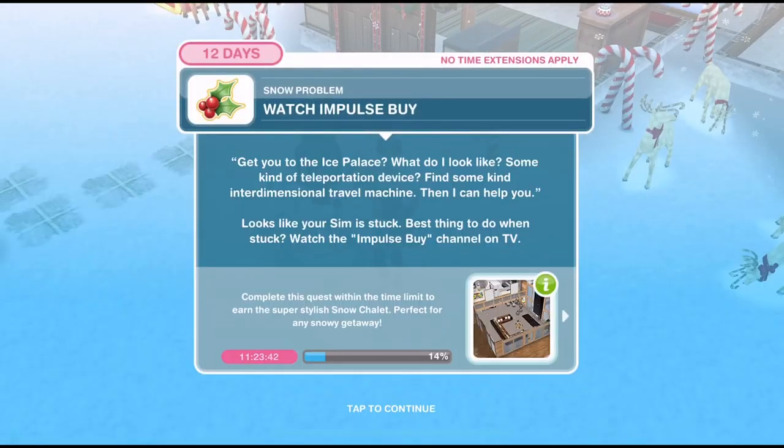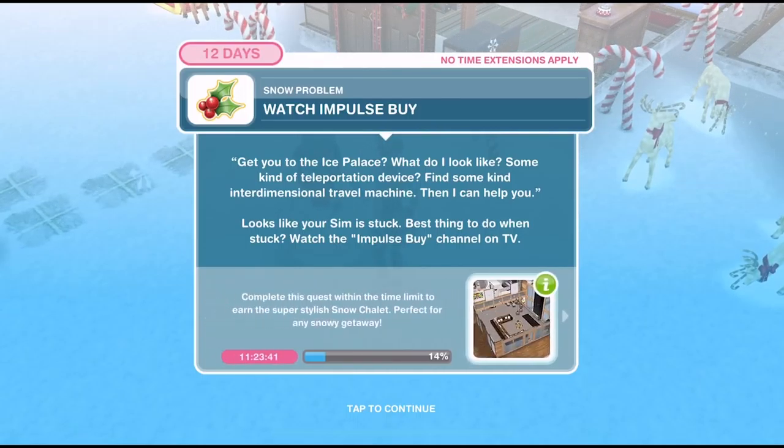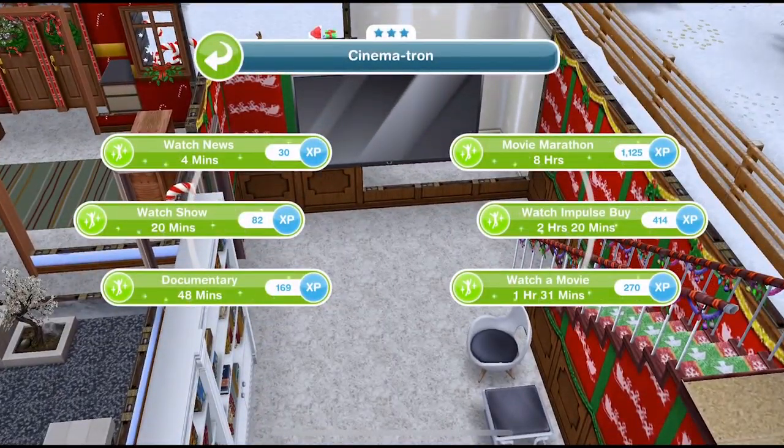Now we need to watch Impulse Bye. Mr. Flurry says: 'Get you to the Ice Palace? What do I look like, some kind of teleportation device? Find some kind of interdimensional travel machine, then I can help you.' Looks like your Sim is stuck. Best thing to do when stuck — watch the Impulse Bye channel on TV. Click on a TV and watch Impulse Bye for two hours and 20 minutes.